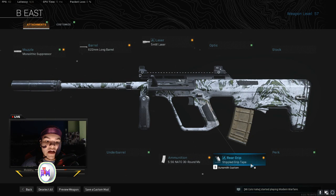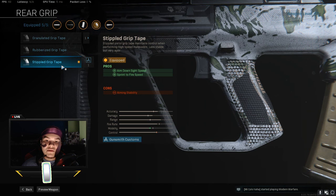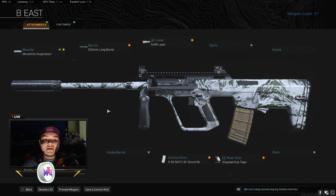For the last slot, I use the stipple grip tape for the rear grip, which gives you aim-down-sight speed and sprint-to-fire speed. In my perspective, this gun is super beastly. No recoil, perfect accuracy, and it's just strong in general. Hope you guys enjoyed this video — share it with all your friends, leave a thumbs up, and enjoy. Peace.